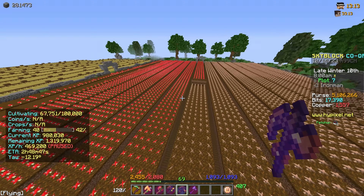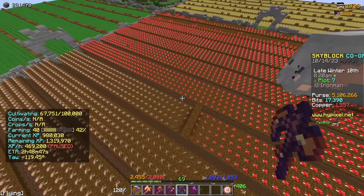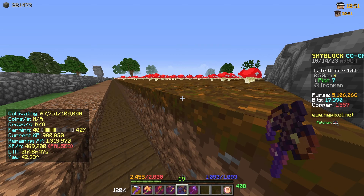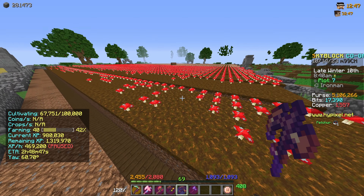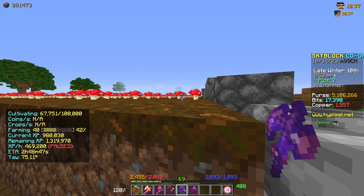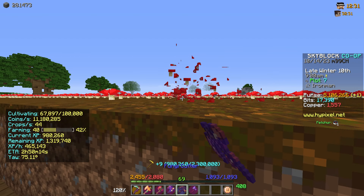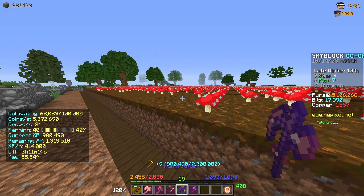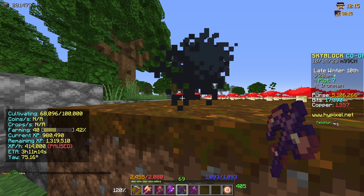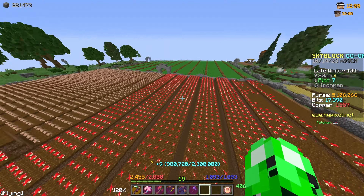A couple of hours later the farm is finally done. There aren't enough plots for equal amounts so I split the middle plot in half — actually kind of perfect because there's an equal amount on each side, seven and a half plots each. It's automatic, so all I have to do is change my binds and move in the direction. I found 120 speed, maybe 140, at a 75-degree angle works great — holding W and A with left click. When I get to the end I just hold D and keep going.